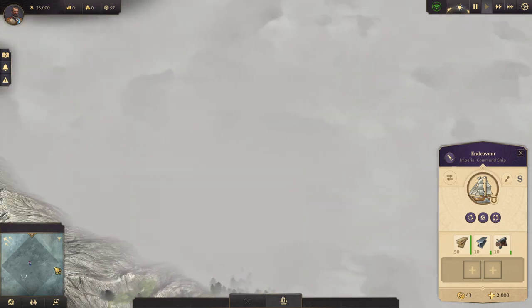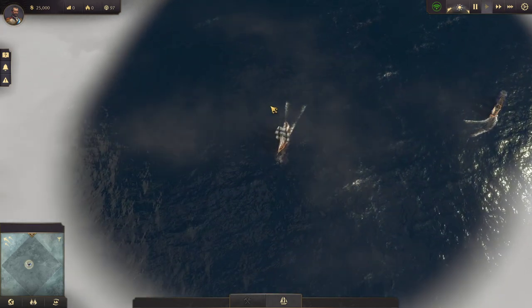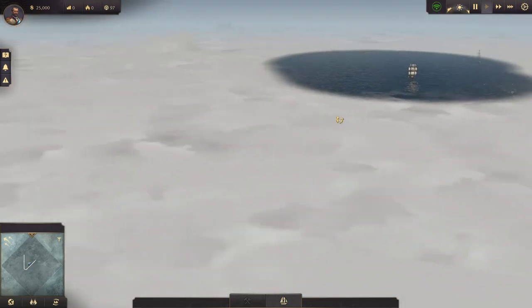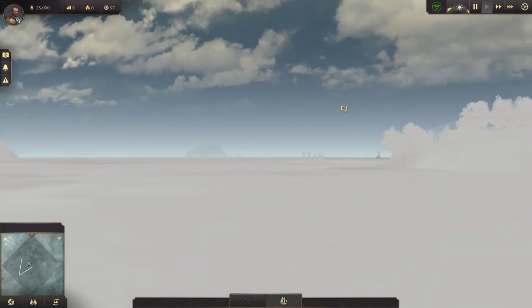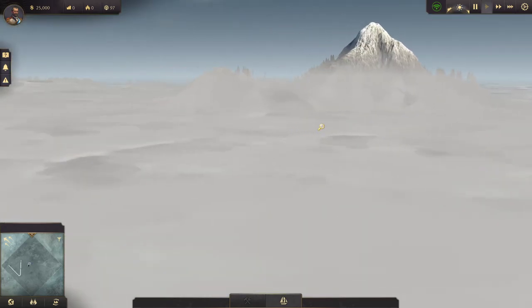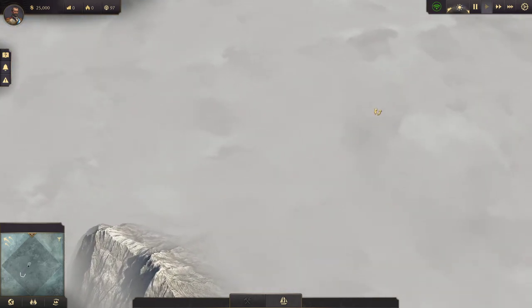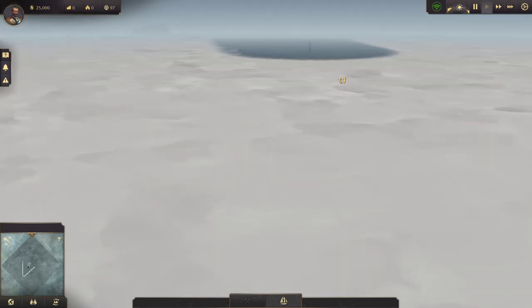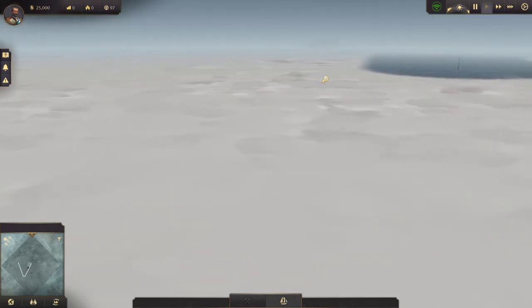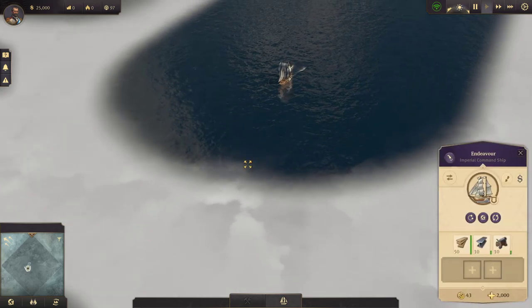What we're looking for here is an island that's kind of in the southwest corner, so we have much better, safer access to the New World. By the way, if you want to know how to move your camera wherever you want, you just hold down your scroll button and move it around — that's the default. Pretty easy to do that.